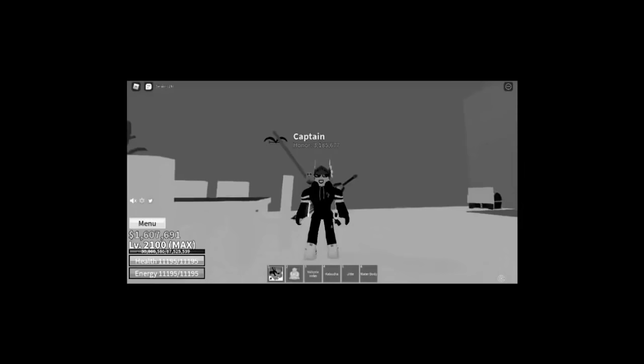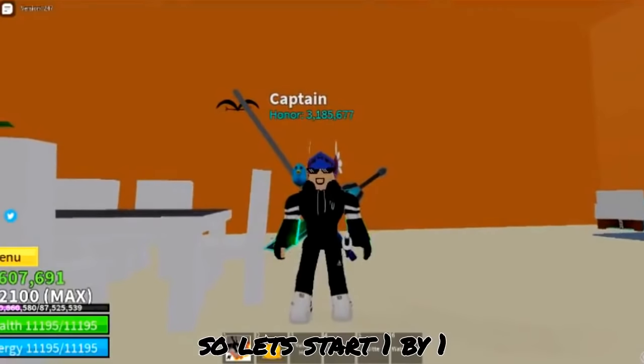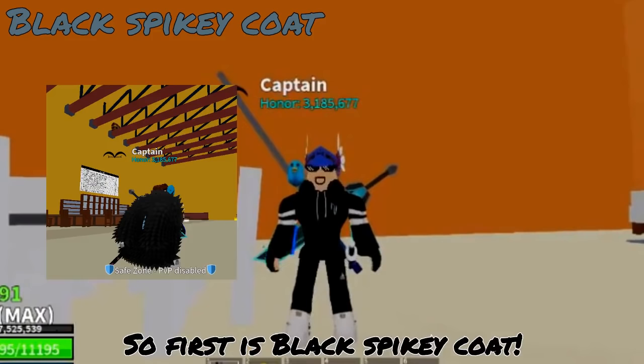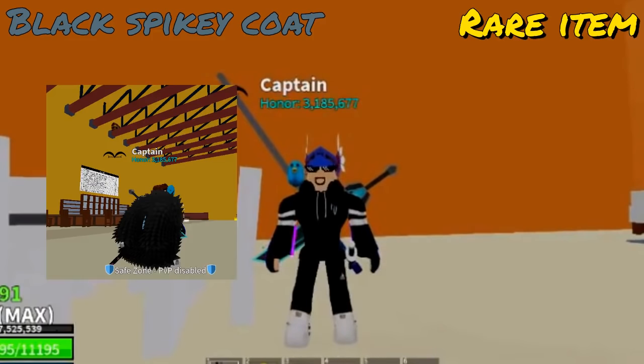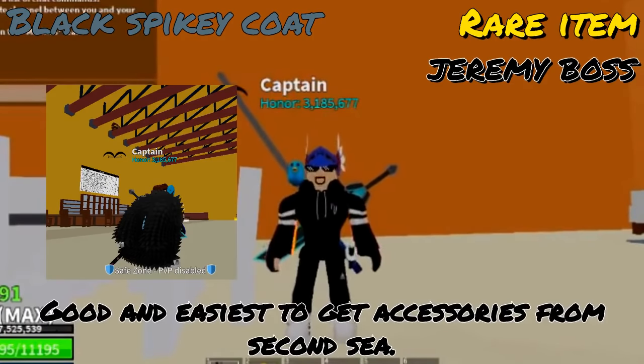Top number 3: the accessories. So the accessories are the same as the sword part, so let's start one by one. First is Black Spiky Coat — rare item, can get from the Jeremy boss, the easiest accessory to get from 2nd Sea.